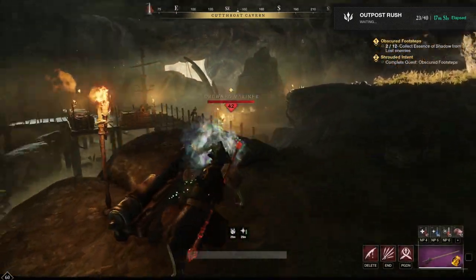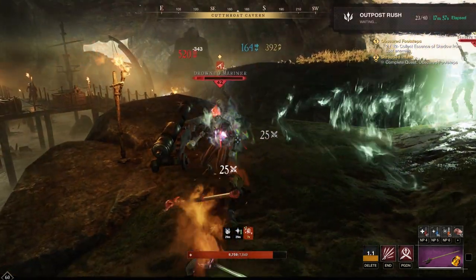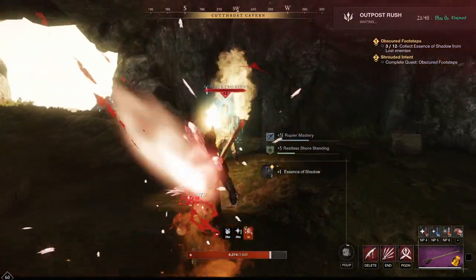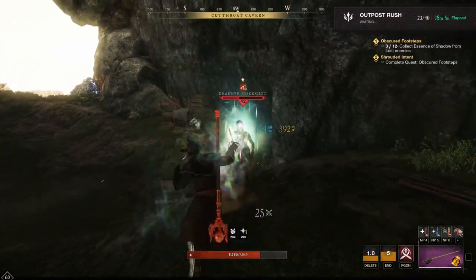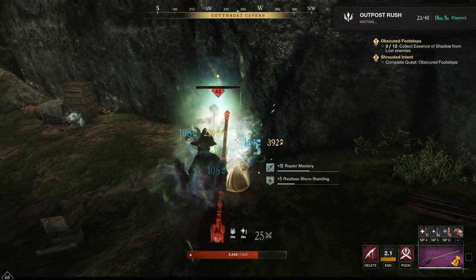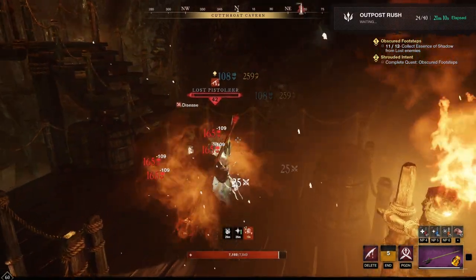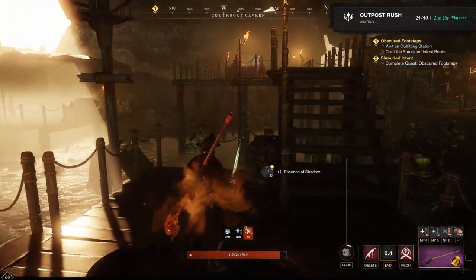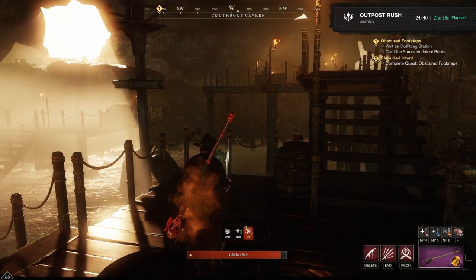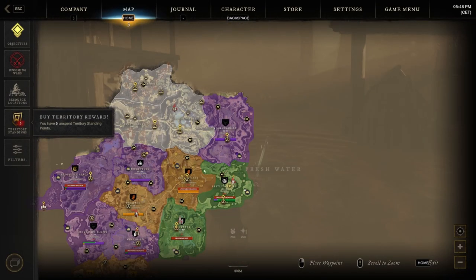Have I been to this cavern before? It's quite nice. With the interrupts! That was kind of a nice drum solo — bang bang, du-du-du-du! You can make your own music in this game. And last one — come on baby, drop it for me. There we go. Obscure Footsteps: visit an outfitting station and craft the Shrouded Intent boots. We got all parts for the boots, that means we are going to recall to town.